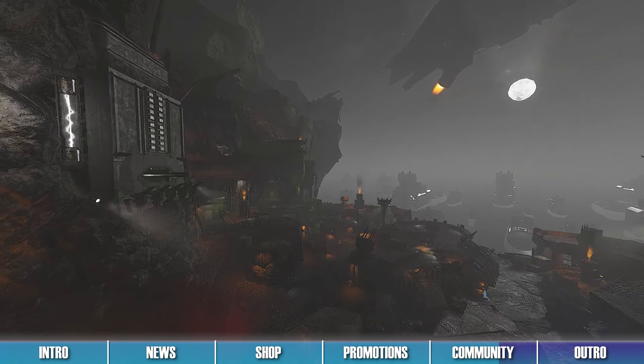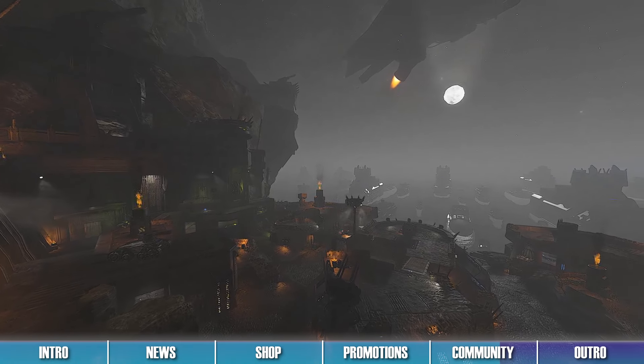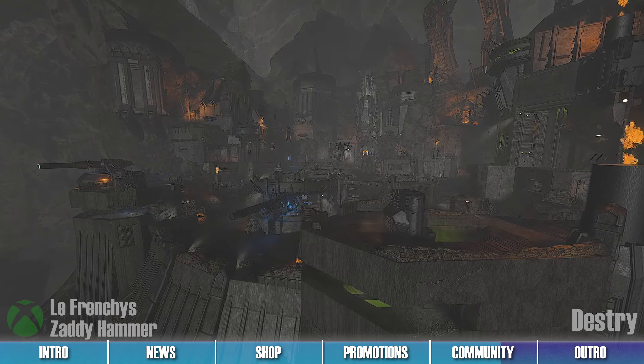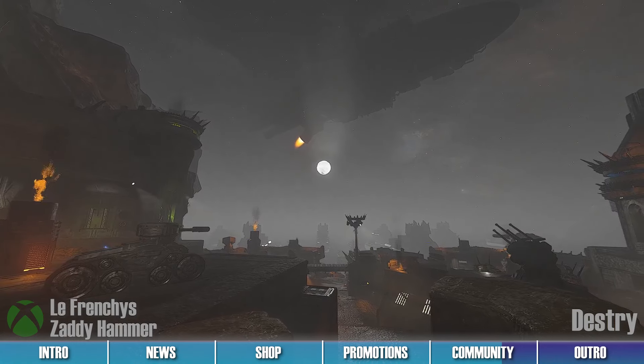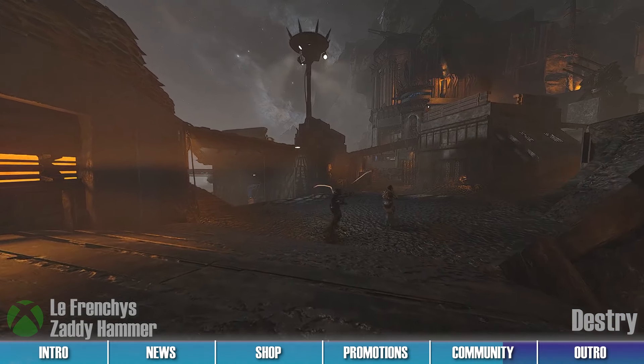The second map we're featuring today is great if you enjoy preparing for invading enemy fleets. This is Death Street, by Halo Infinite Forgers Frenchies and Zaddy Hammer. This map takes place at an entrenched, war-torn fortress, and is great for arena game modes.